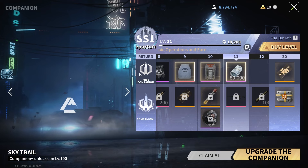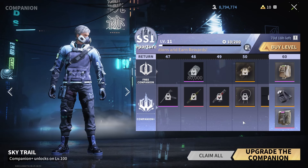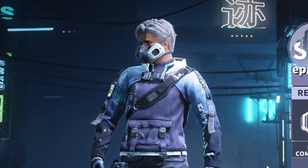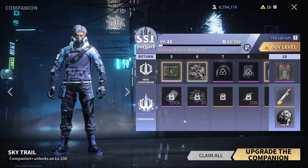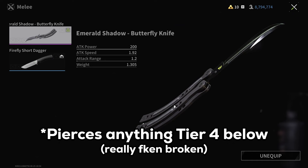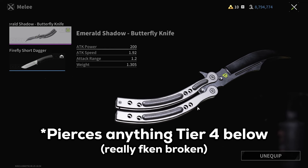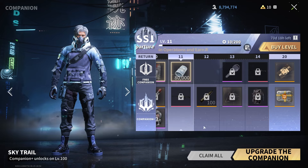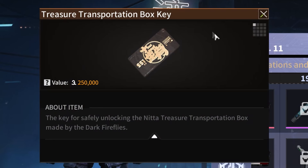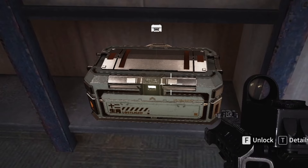Next up we have a new battle pass. The featured skin is nice — a bit bright, kind of a contrast to the militaristic tone of the game, like a ski guy. The main highlight of this battle pass is the level one reward: the butterfly knife. It's a better option than the current firefly dagger because it has 100 extra damage and its own inspection animation. In addition to the battle pass, treasure box keys are also available as rewards — these are connected with the statues and can be used to open small boxes scattered around the map.